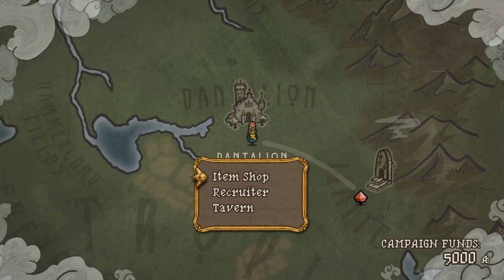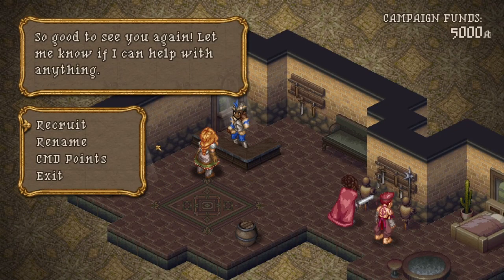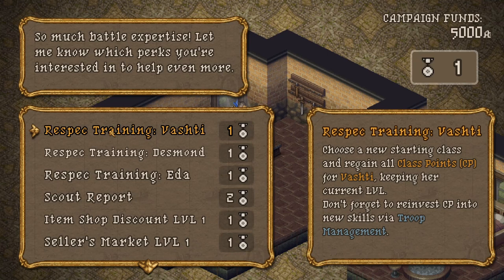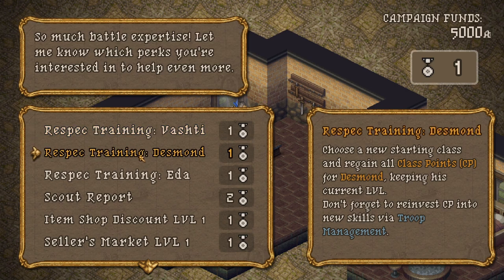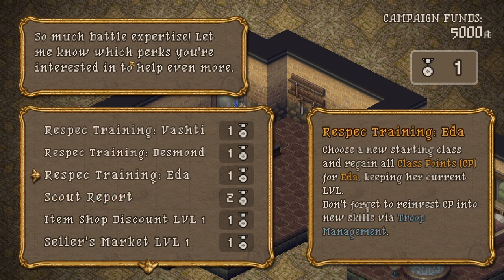The Recruiter is the next item on the menu, and it allows you to hire dudes and dudettes. It provides one option at a time, and you kind of skip through them until you find the one you like the look of. You can rename them and such. And finally, you can spend command points. The command point shop is kind of interesting — things like respecing your main characters, scout reports which give you extra details about enemies and contract missions, item discounts in the shop and such. It's quite an interesting little shop, but there's not that much going on once you've bought what you want.